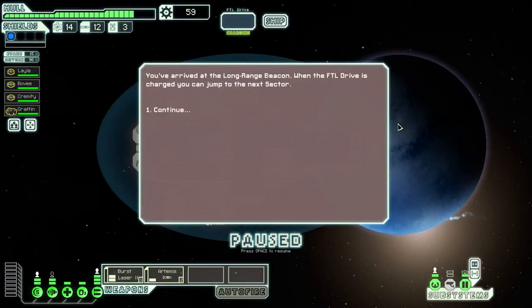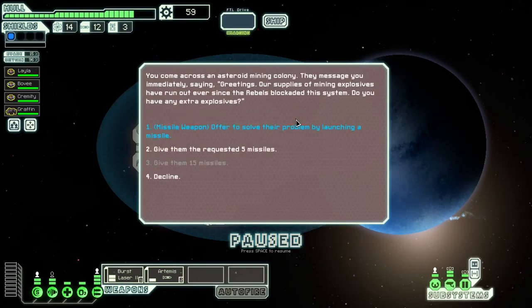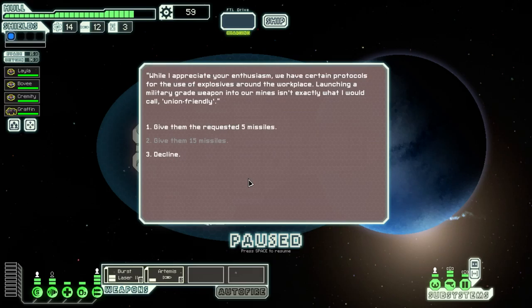Let's jump to the exit. You've arrived at the long-range beacon — with the FTL drive charged, you can jump to the next sector. You come across an asteroid mining colony. They want some mining explosives. The game offers to solve their problem by launching a missile — oh, that's kind of funny. 'We appreciate your enthusiasm, but we have certain protocols for the use of explosives around the workplace.'